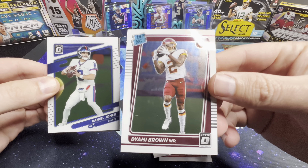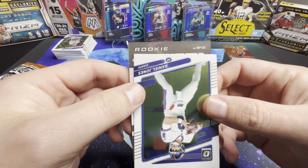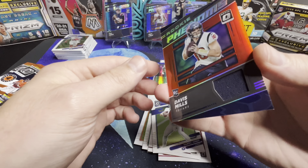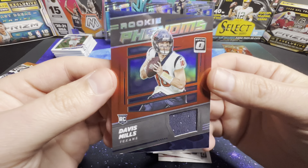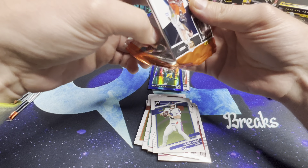Davante Parker, Daniel Jones, Dami Brown, and Rookie Phenoms — Davis Mills.